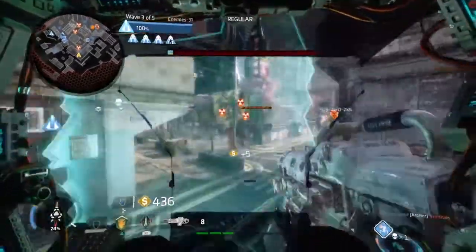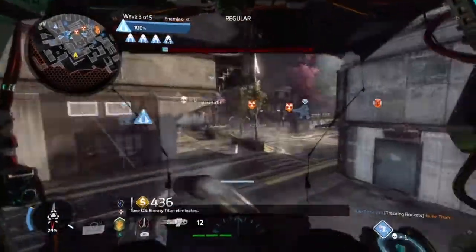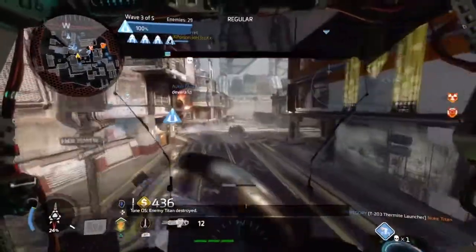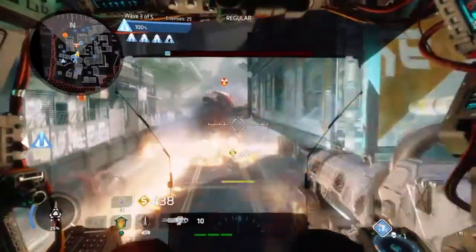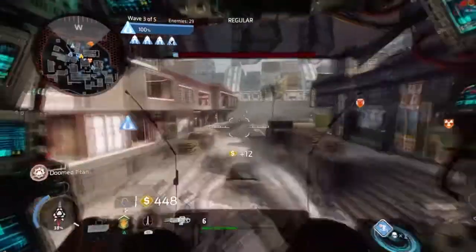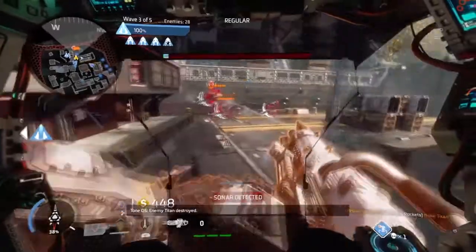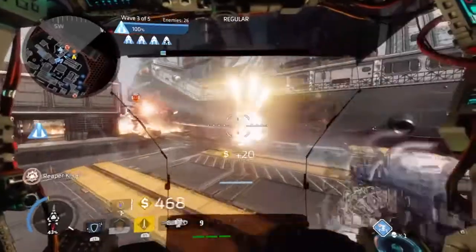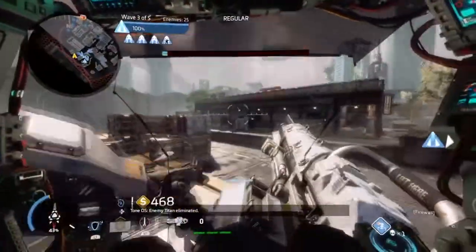Adding normal batteries would be pointless unless they designed it so that when a player activates it, everyone on the field gets a random battery dropped into their Titan for an extra shield right then and there — so if I activate it from across the map while things are hectic, all my teammates get an extra shield, and for Monarch, a bit of energy toward the next core ability. I could see it working that way, but at the same time it's still kind of pointless.